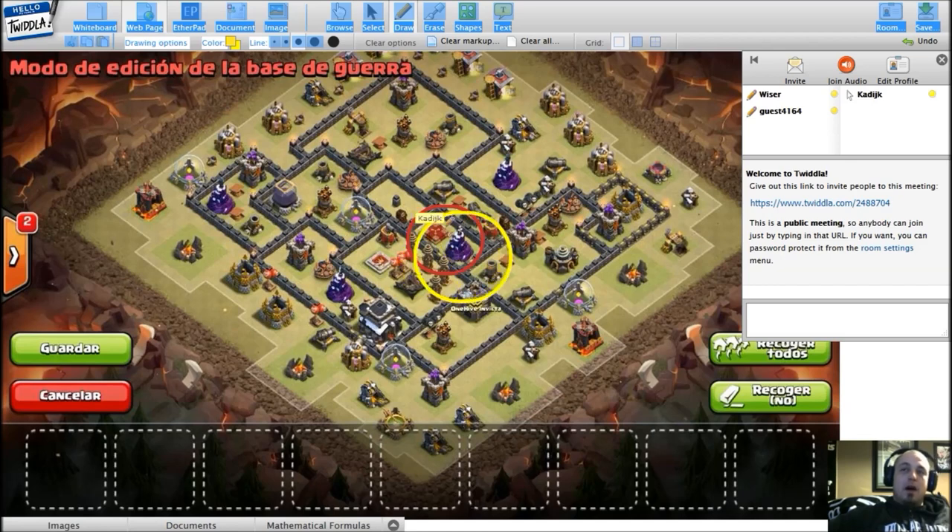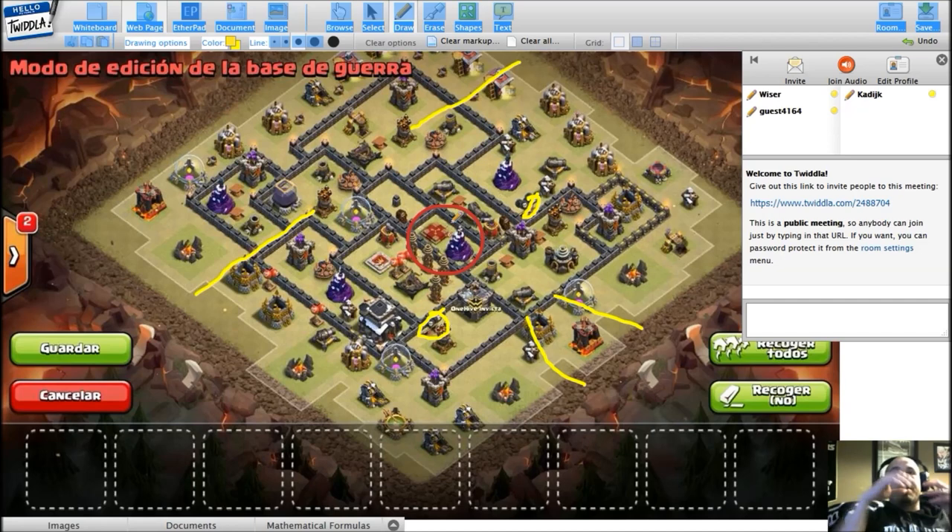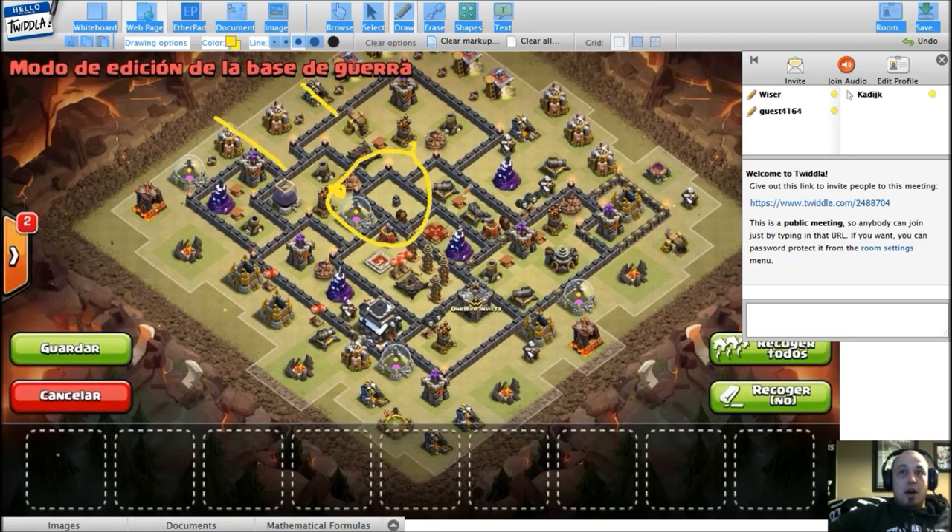The worst thing against lalo is these two black bombs — they're not away from the queen. The easiest access for a shattered lalo means the black bombs are already gone, so you only need two lava hounds instead of three. This all still boils down to the centralized queen — any of those air defenses are too close. Whether your bombs are up here or over there, you can get the same value from an earthquake coming from either side.